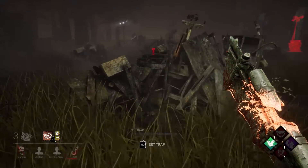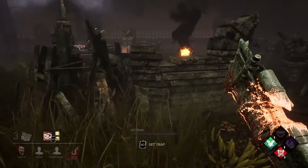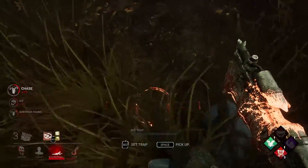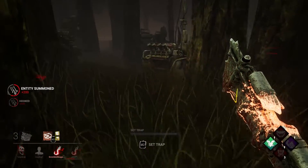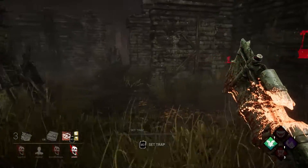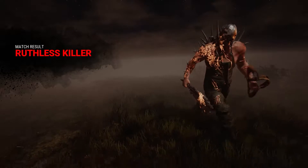Let's go ahead and see if maybe someone's on the totem, just to check it out. Wow — Quentin on the totem. No wait, that's Devour Hope. I mean I guess I have stacks for it. This person should probably go for the unhook. Frankly, I don't know where she's at. If she gets the hatch, GG. Oh, she did get it. Well, you know what, congratulations — I had no idea where she was at.